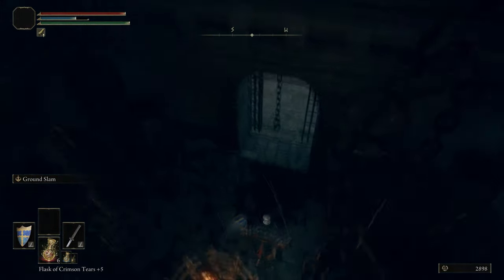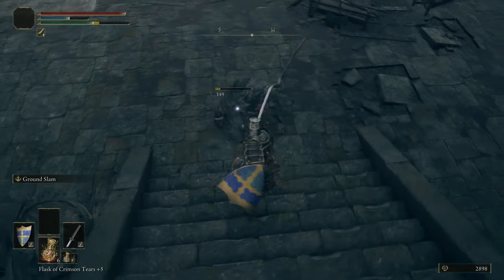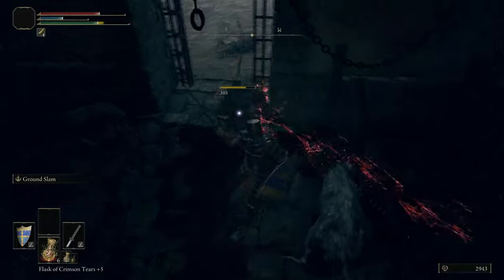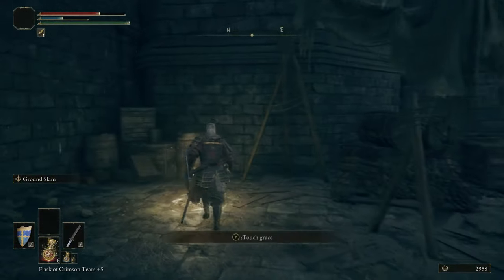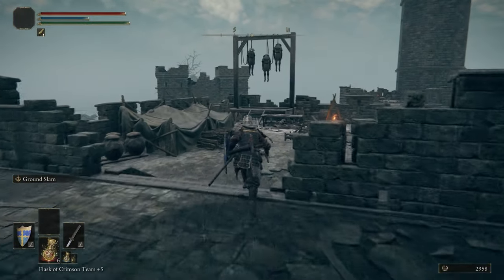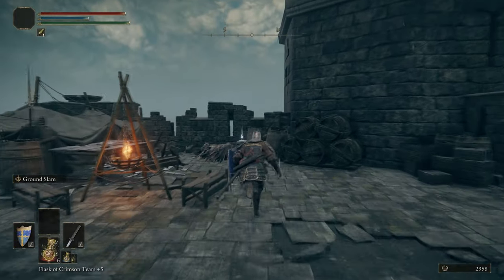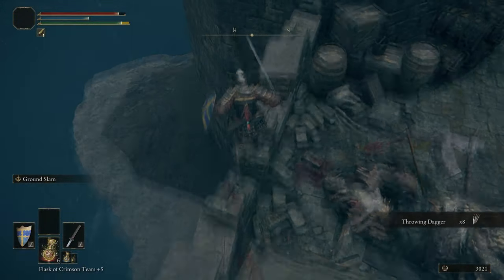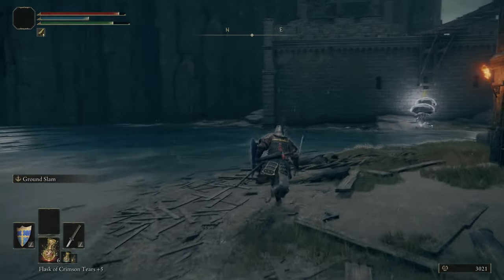We're carefully dropping onto the rafters to pick up a Smithing Stone 2. We're opting to roll out of this room because you can get swarmed by rats. Ground Slam makes easy work of them, but in case you don't have it, you don't want to get attacked by multiple rats at once. There's also the whip — it can't take many different Ashes of War so it's not very versatile, but it has massive reach and does exclusively strike damage, making it great against minor enemies.